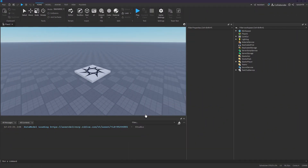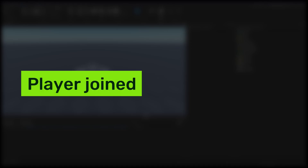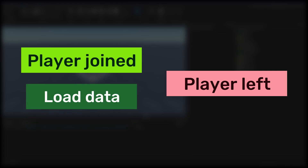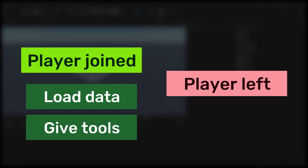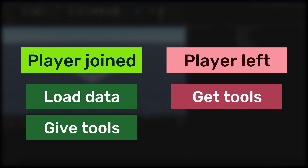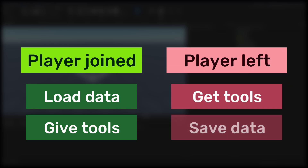The first thing we'll do is break down the problem. We'll be responding to two events. The first is when a player joins the game, and the second is when a player leaves the game. When a player joins, we need to load their data, and from the player's data we can give them their tools. When a player leaves the game, we need to get all of their tools, and once we have them, we can save them.